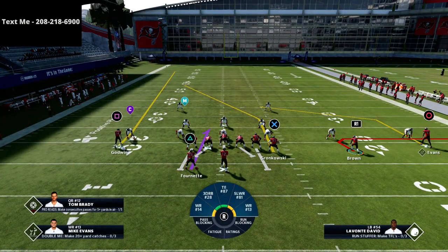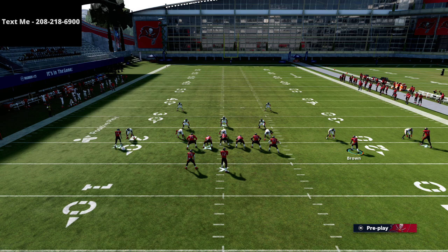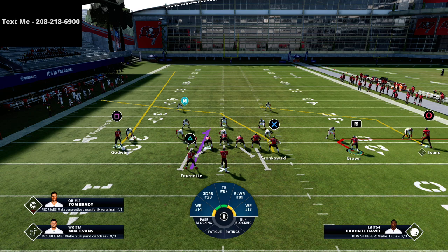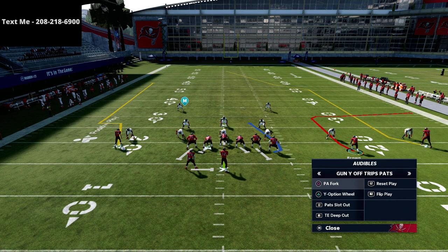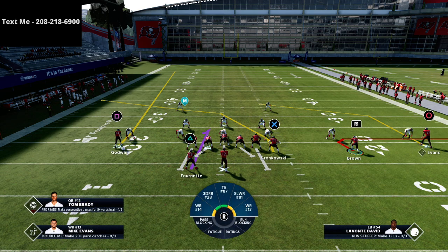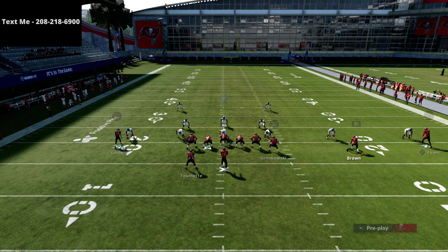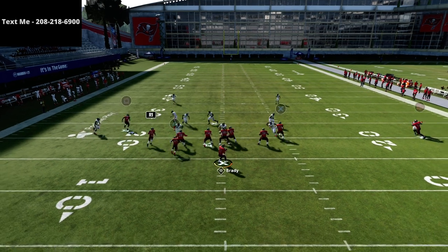What I like to do is if you have Hot Route Master, you are free to put a skinny post out on the field and Smart Route it. You could put the tight end on a crosser — this will be a great play to use a tight end crosser on. I would recommend taking the triangle running back, and since this is man coverage, put him on a table route, a ghost route, or an option route — one of those three. Then I'm just going to motion over the slot and snap right at that spot right there.